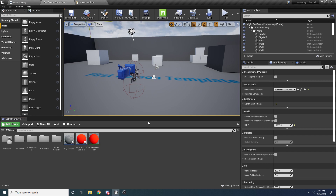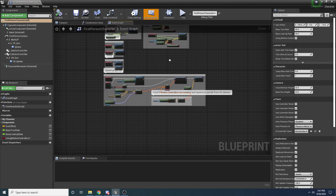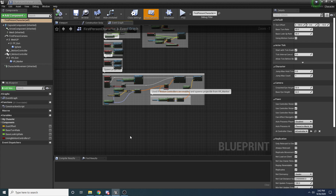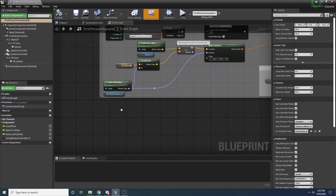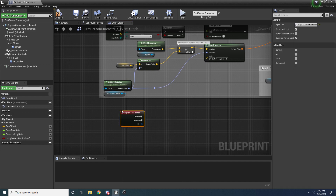Everything else at this point is going to be inside of the First Person Character, so let's select that and edit its blueprint. Basically the way it's going to work is: when you hold down the right mouse button it's going to show that path, then if you left-click it's going to throw the grenade and the prediction path is going to go away. So we need to add some input events - add an Input Event for the Right Mouse Button, which handles pressed and released.